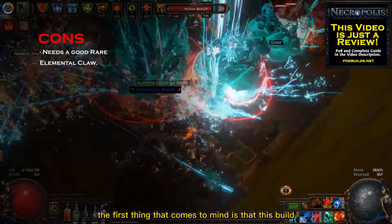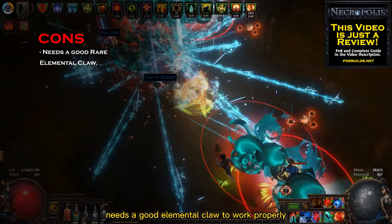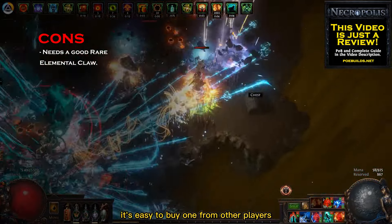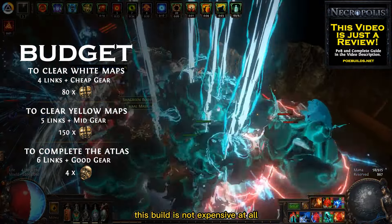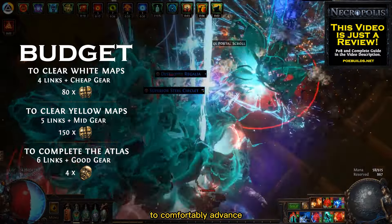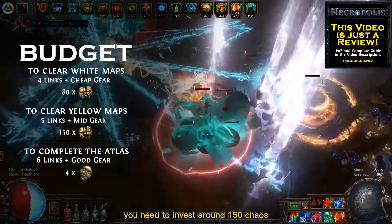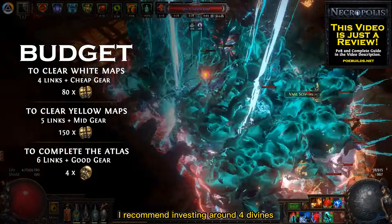Now to list the cons, the first thing that comes to mind is that this build needs a good elemental claw to work properly, but don't worry — it's easy to buy one from other players. As for budget, this build is not expensive at all. You can get it destroying early in-game maps with only around 80 chaos. To get comfortable into yellow maps you need to invest around 150 chaos, and for easily completing your atlas I recommend investing around 4 divines.